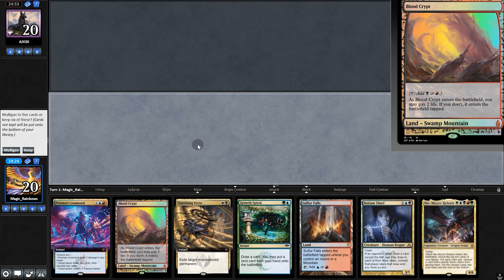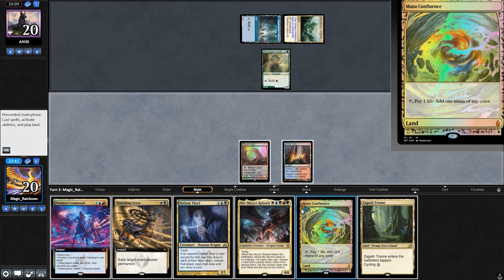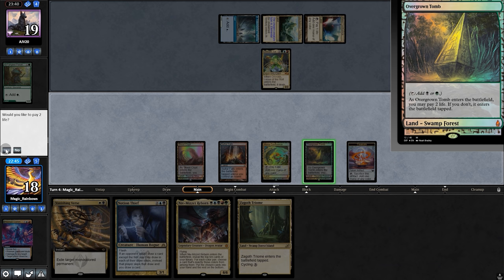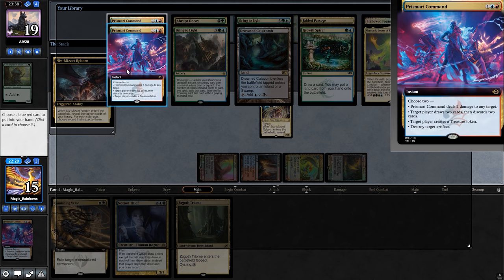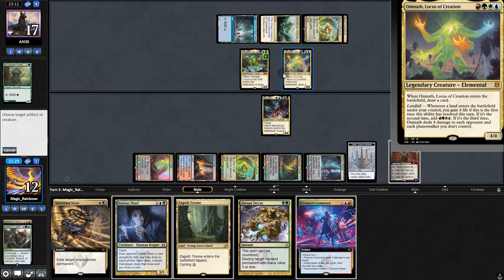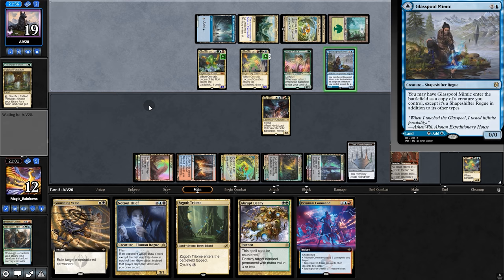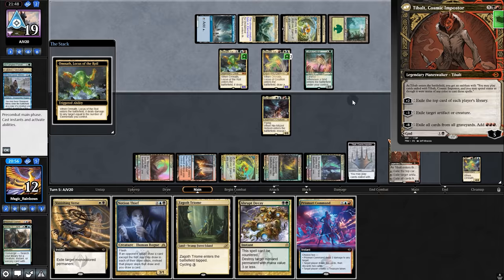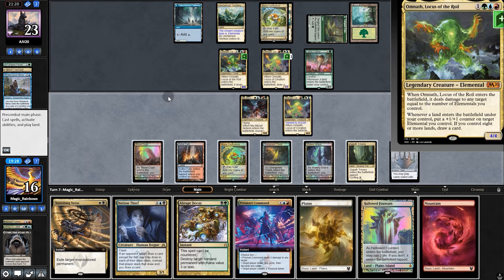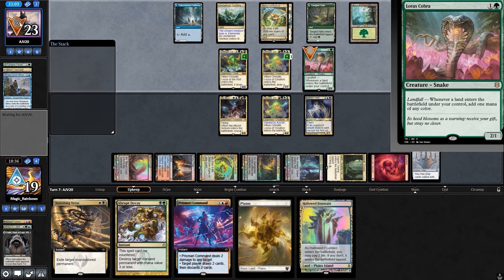On to the next match. Opening hand has one land so we mull. Two lands — we'll keep. Opponent plays a mana dork, we draw another land. Opponent plays Omnath — now Prismari Command so they only deal one to us. We get a land and Treasure, then Niv, finding Bring to Light, another Prismari, and Abrupt Decay. Opponent plays a land, buffs their Omnath, and plays a second Omnath. But so is this — Bring to Light into Tibalt, exile. Opponent makes a nut load of mana, plays Cobra, Mimic for a legendary. They can deal three damage to Tibalt — getting kind of dangerous. But Omnath, land, play land again for life and send it back.